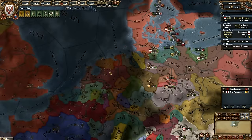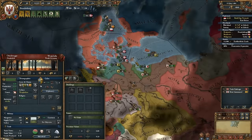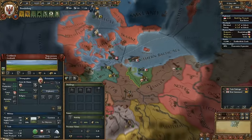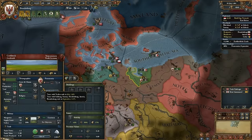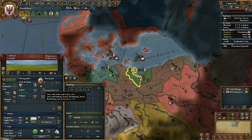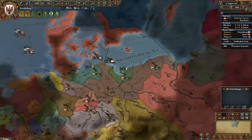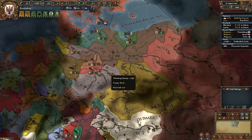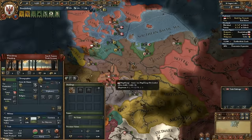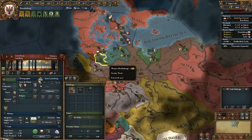Overextension? No, just rebels. Rebel uprisings are at 80%. Trier told me no. I can just wait for this truce to expire in 11 years and then take the rest of Pomerania. I've got to wait for my AE to fall off quite a bit before I do my mission. My mission is apparently to vassalize Trier.